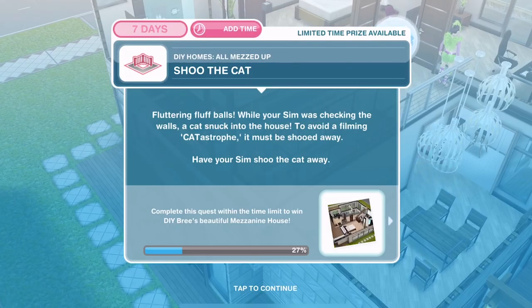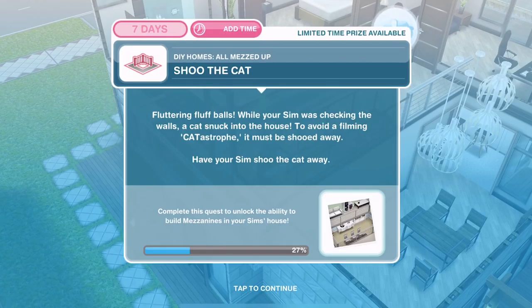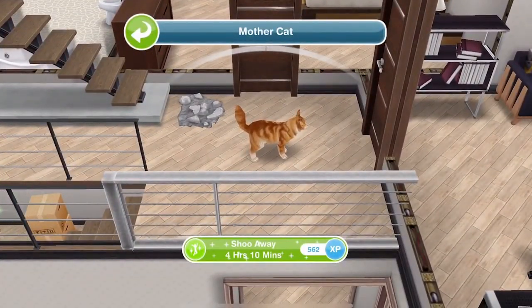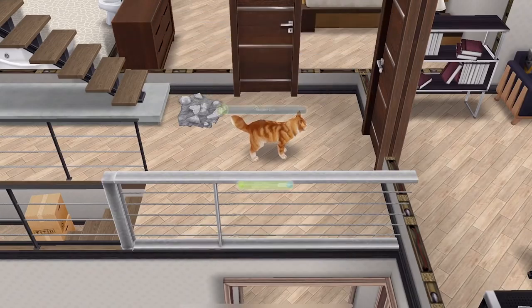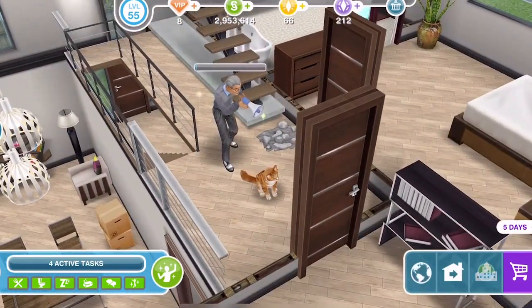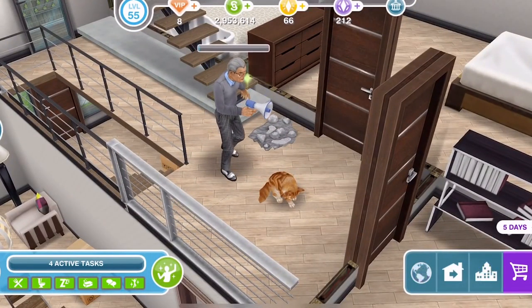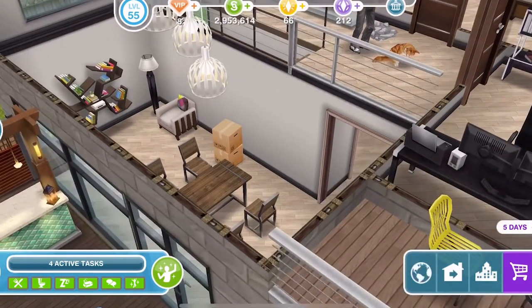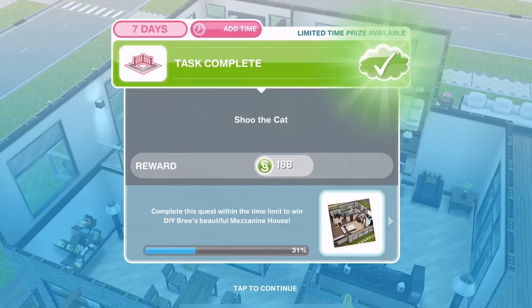Now we need to shoo the cat. While your Sim was checking the walls, a cat snuck into the house. To avoid a filming catastrophe it must be shooed away. Have your Sim shoo the cat away for four hours and ten minutes. He has this huge megaphone that he's using to shoo the cat.